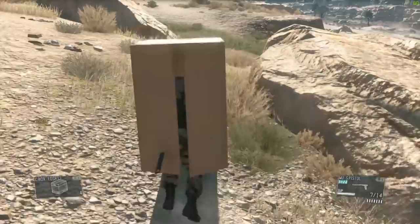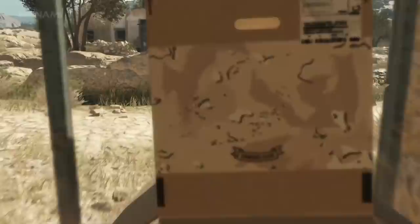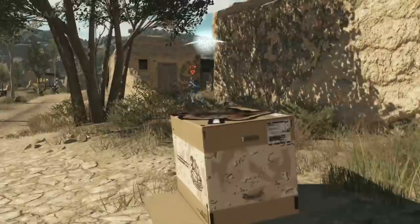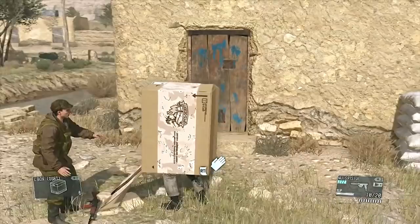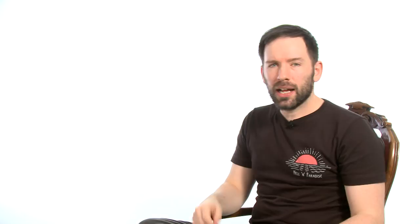In what is surely a case of Snake seeing exactly how much he can get away with with these idiots, Metal Gear Solid 5: The Phantom Pain ups the box ante by letting you use boxes that have images printed on them. Instead of blowing your cover immediately, because look at this — it's like the standees you get at the cinema — these military geniuses will instead salute a cardboard box with a soldier printed on it, and fall in love with a box that has a picture of a sexy lady on it. I might not actually recruit any of these guys back to my base. You can keep them.